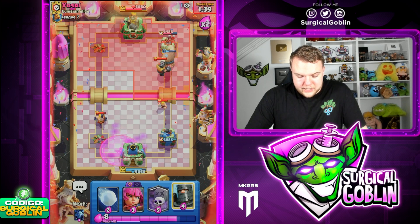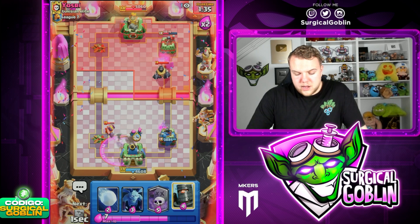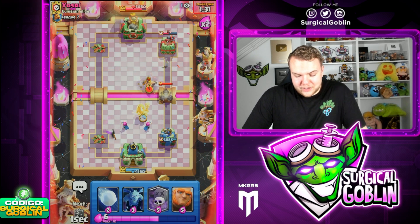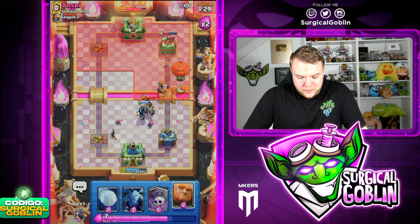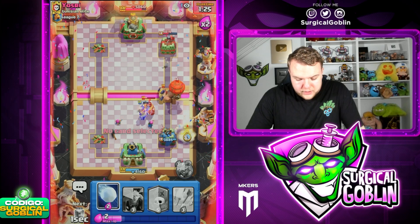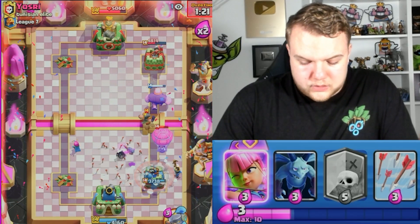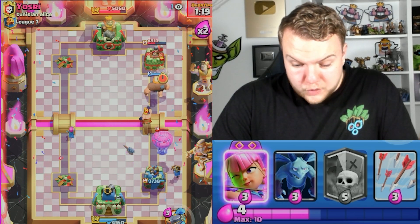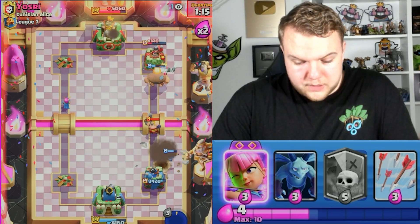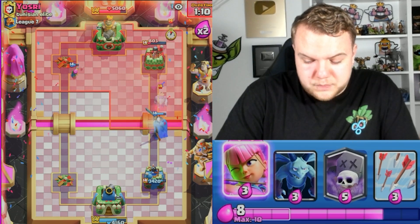Gonna take the damage on the King Tower — I don't really care too much about it. Let's also go with Archers as soon as the Executioner locks onto the tower. Now I am gonna place the Dark Prince to tank for the Mega Knight, just to make sure it jumps on top of that. Then I'm going to go with a Giant to pressure at the same time while defending, and then a Snowball to make sure it doesn't connect to the tower. The Giant is actually gonna connect — quite a bit of damage, gonna get 3 hits onto the tower, bringing it down to 800 HP.